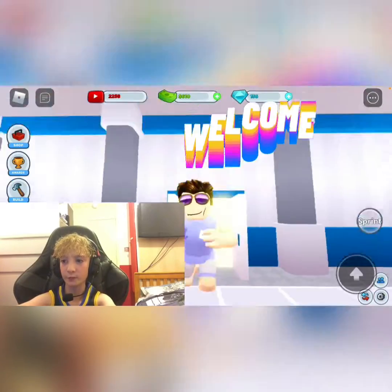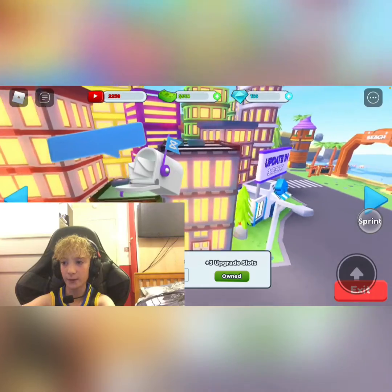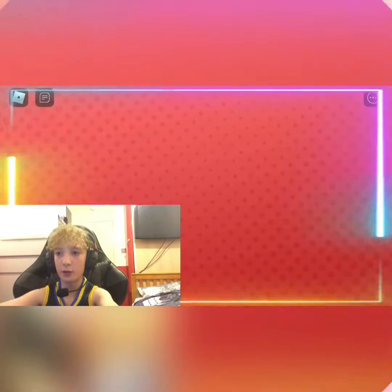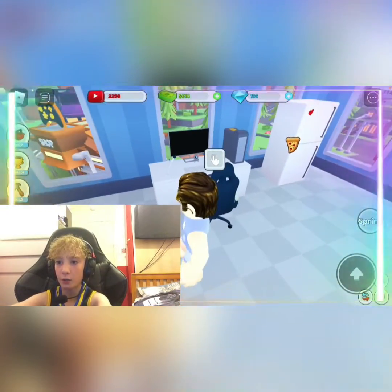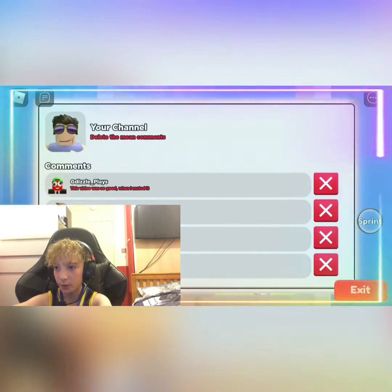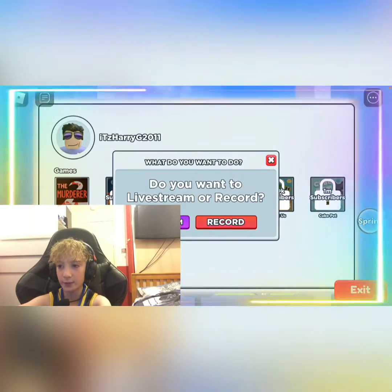We're going into the home, looking at some properties, and I think we're going to buy this one. It looks like we've already owned it, so we just click on that. We're in our hotel and that's our gaming chair, so we're gonna remove that one and keep the rest.